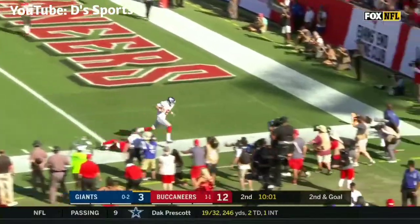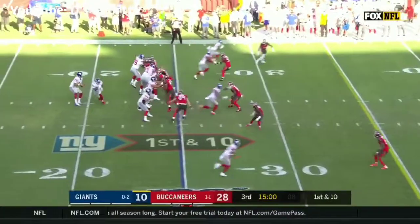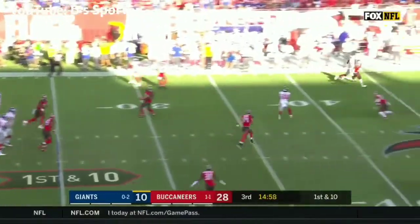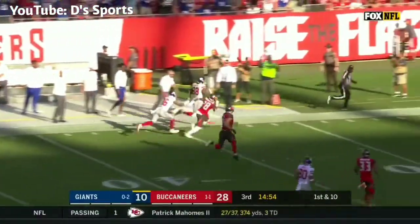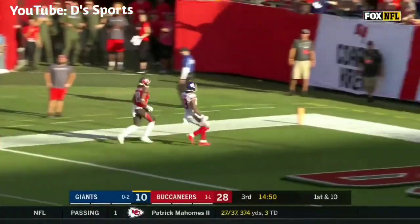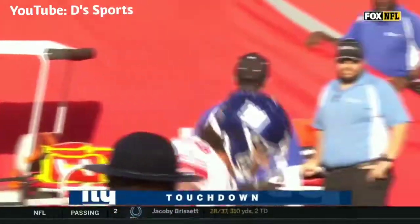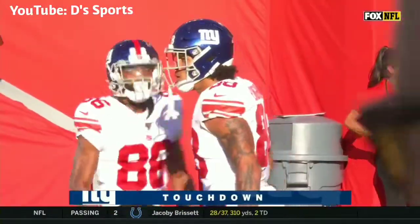On second and goal, this is Jones inside the five, to the end zone — touchdown! A five-yard pass off the fake to Goldman. Jones passes, caught by Evan Ingram, still going down the sideline. Evan Ingram will take this all the way. What a great read by Daniel Jones, and more importantly, what a great job by Evan Ingram.